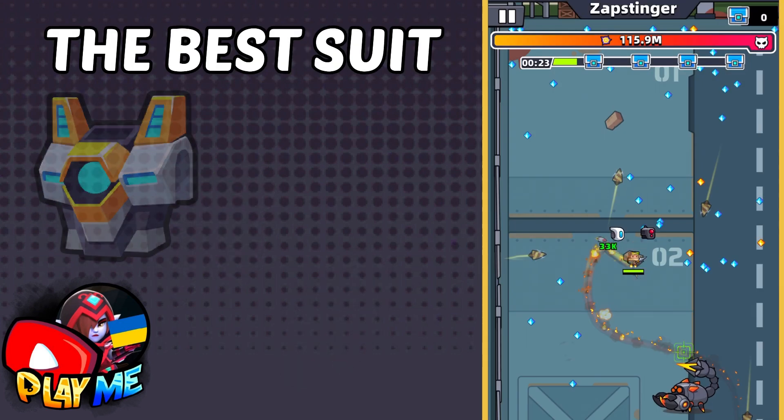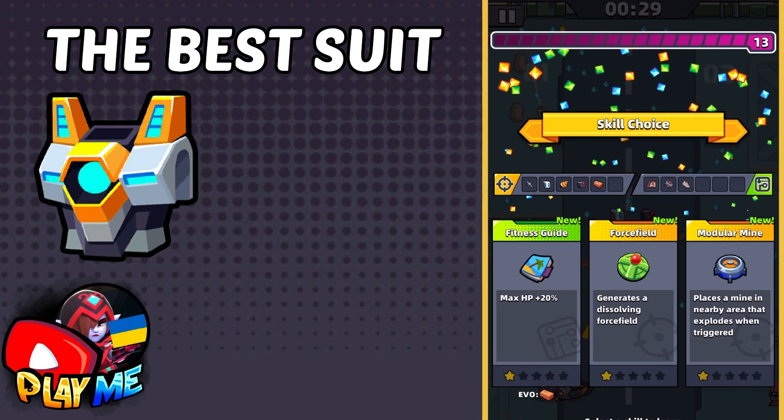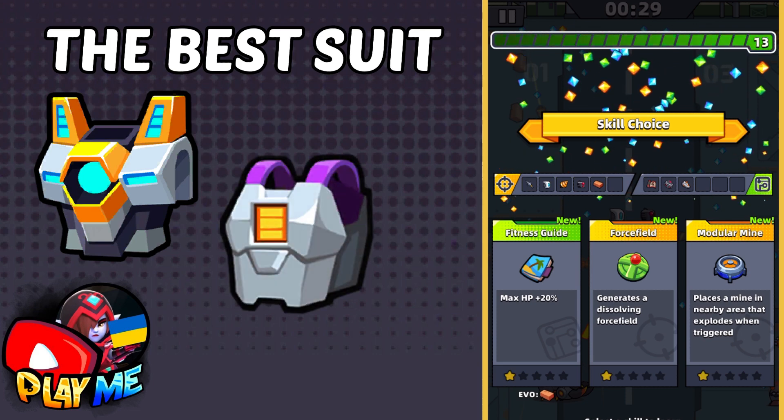The best suit is Eternal — it will increase your attack after reviving. If you somehow don't have it, use Full Metal suit.